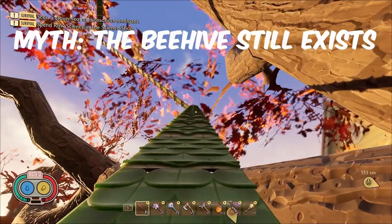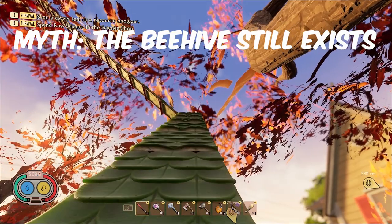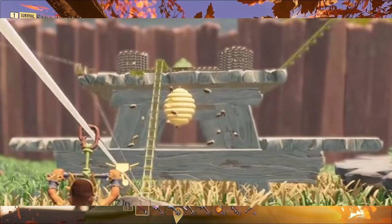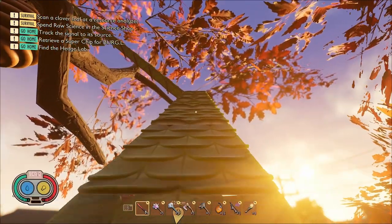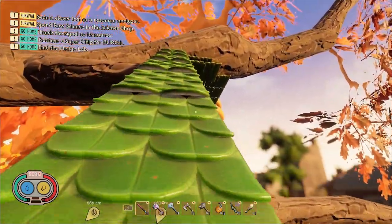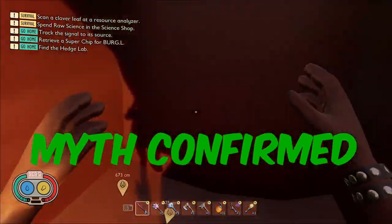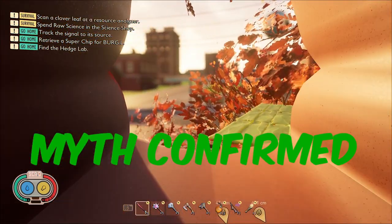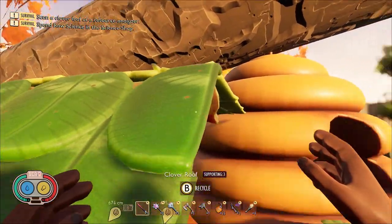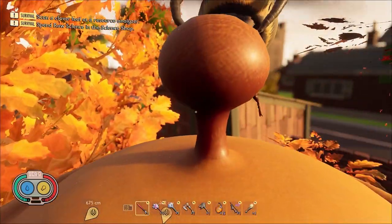The third myth: the Beehive still exists in the game. For those who don't know, there used to be a Beehive on the picnic table in the west of the map. It got removed in the Bug Strike update and replaced by a Honey Pot. But is the Beehive still in the game? The answer is yes — I built all the way up into the Oak Tree and the Beehive is attached to one of the branches. You can still walk inside of the Beehive too, but you can't walk on any of the branches or leaves this high up in the tree, so you've got to be very careful.